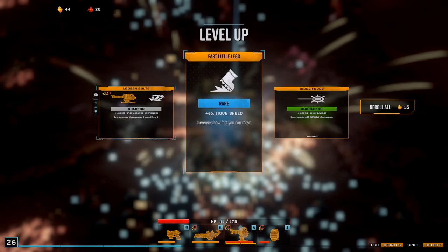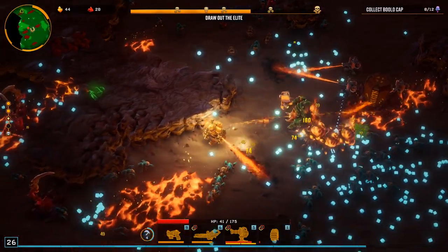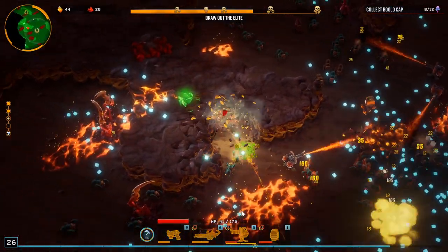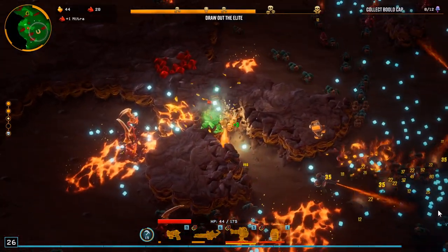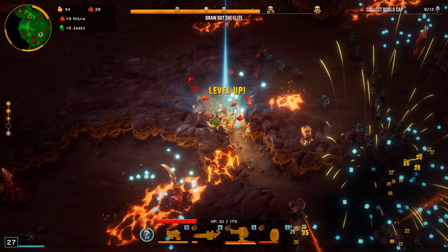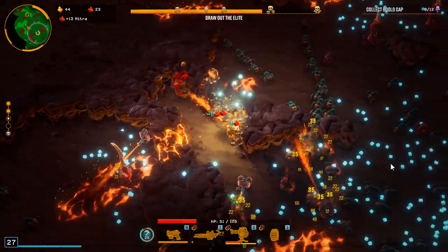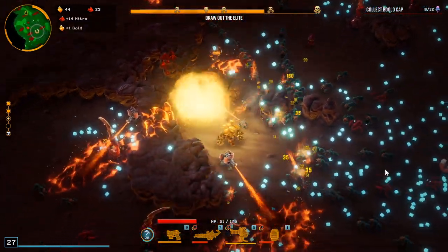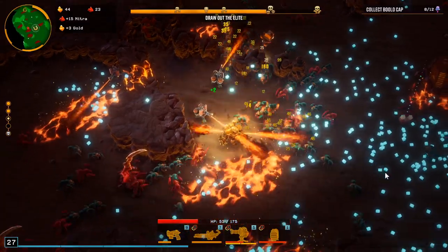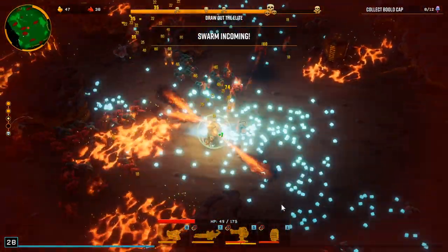Gold, XP, move speed. There was gold down below, I want to get it. There's nitro here, magnet over here which is good. Problem is our HP is getting low. Let's go after this guy. Let's try and squeeze our way around here, grab this magnet, hopefully that'll be some good levels.